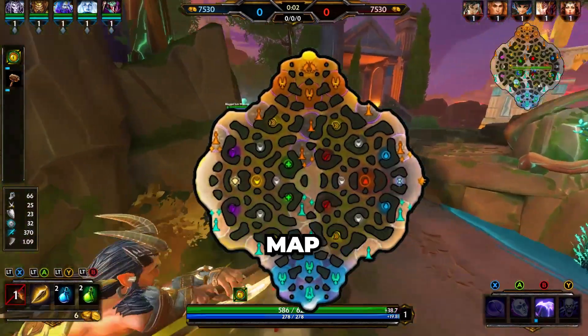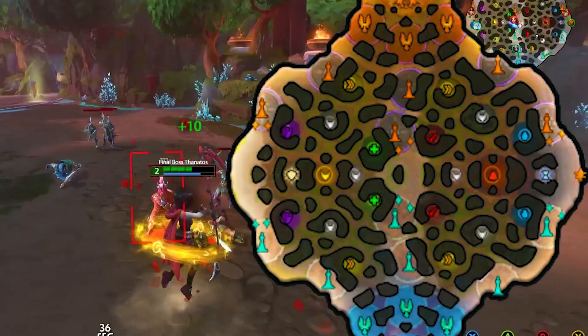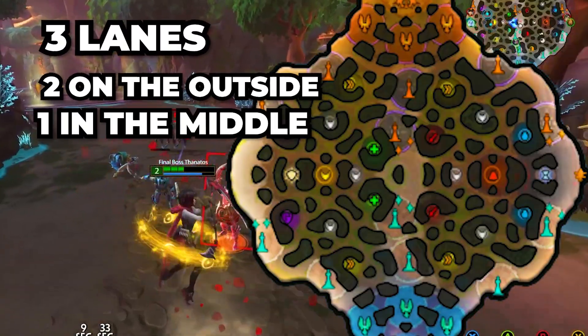In this video, I'll be going over the Smite Conquest map, telling you everything you need to know about it. Let's start off with how the map is shaped. It's basically split in half. You have three lanes, two on the outside and one in the middle.